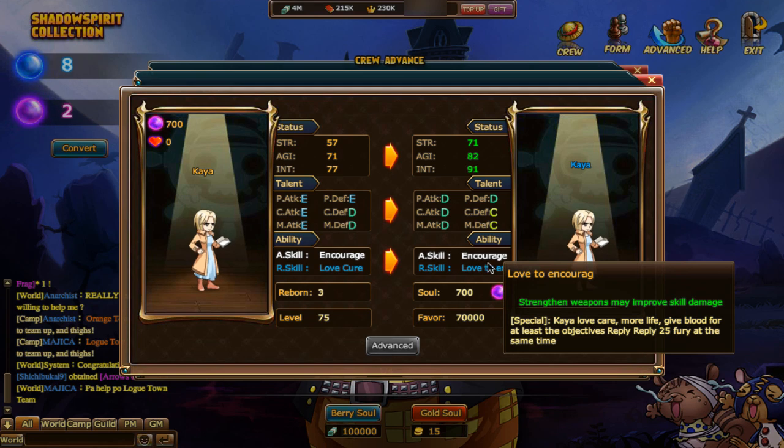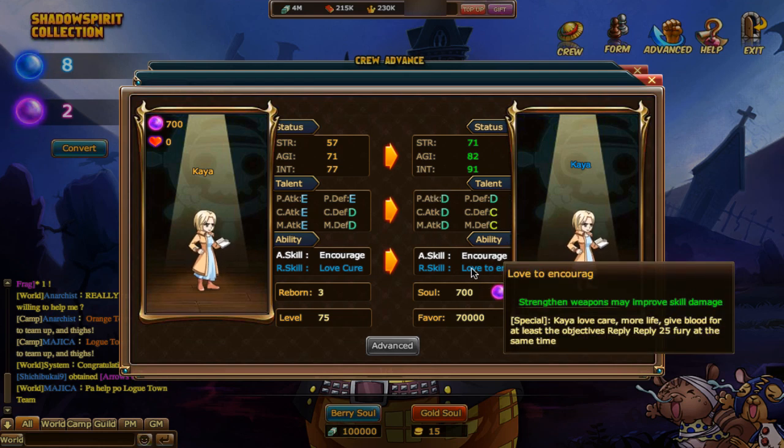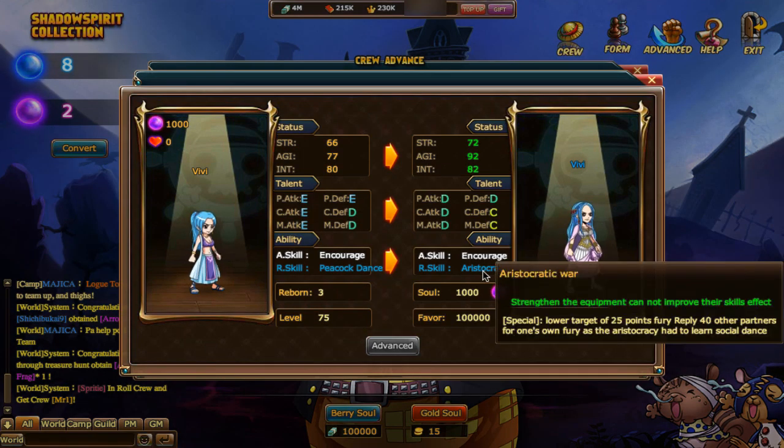Kaya's stats change — some will have stat changes, some talent will increase. Mainly she now gives health while also applying Fury. The older Vivi lowers Fury by 25 and applies 40 Fury to other players. The translation is rough — seriously, fix it!